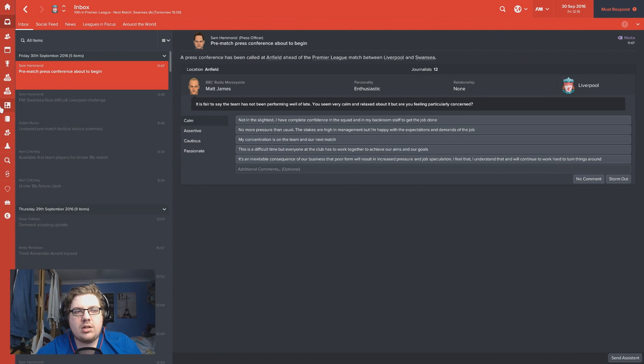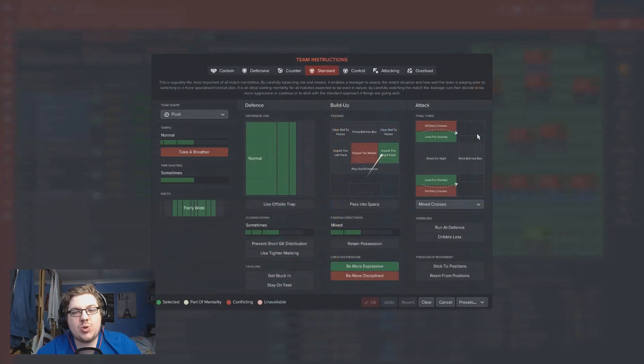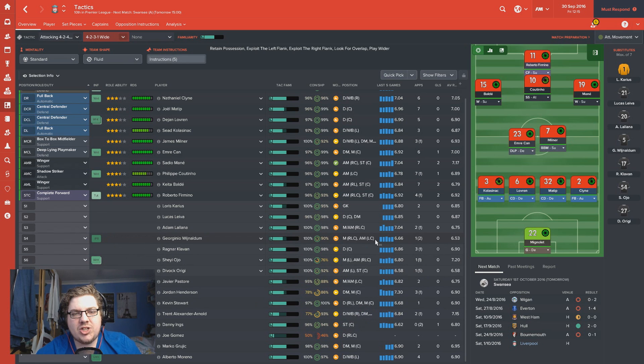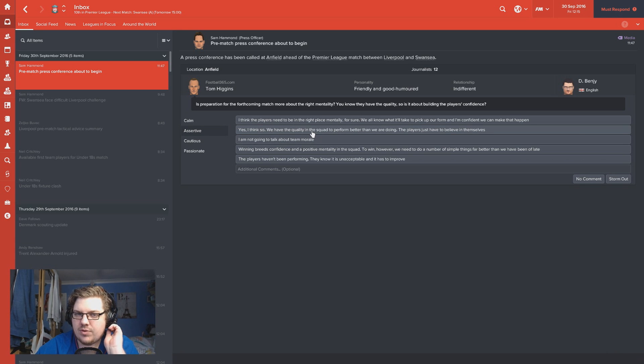The way the tactic's been trained is interesting - this is a formation these players will probably be slightly more suited to. Wingers on either side, Firmino up top, Coutinho behind. Instruction-wise, we're looking for the overlap, trying to exploit both flanks, and instead of being more expressive we're going to retain possession in the middle. It's fair to say the team have not been performing well of late. In the press conference I assertively say: no more pressure than usual. The stakes are high in management and I'm happy with the expectations and demands of the job.